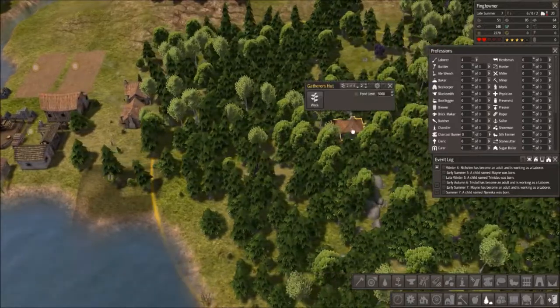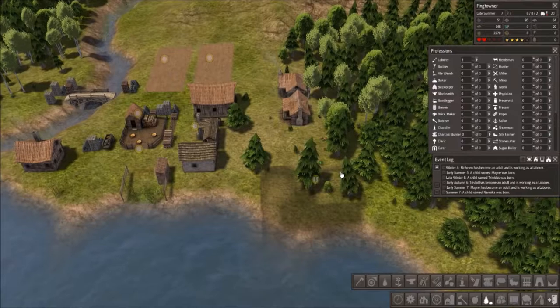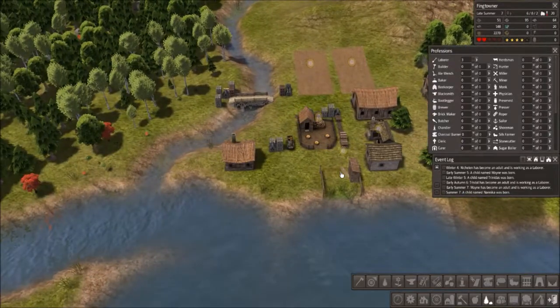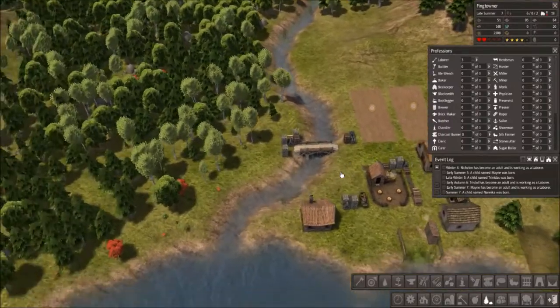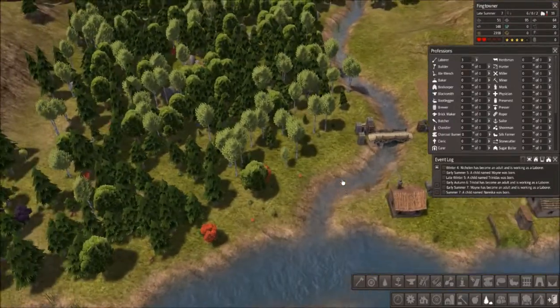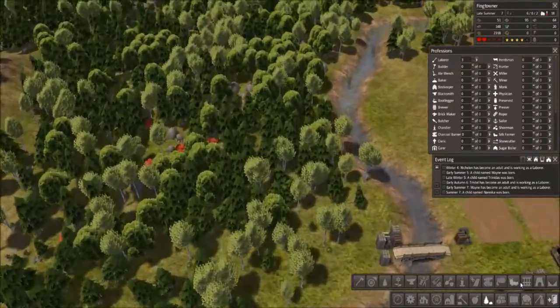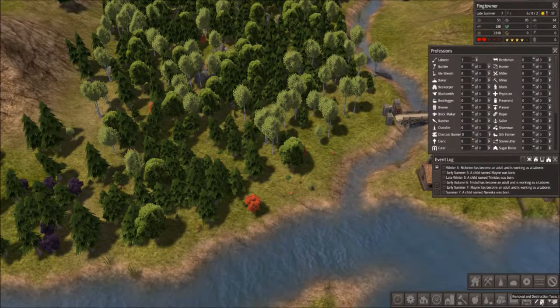In the meantime, I'm going to stick one person in the gatherer's hut. The game is so sluggish sometimes — I get a constant 20-something frames per second 90% of the time, and then it drops to 15 every so often.